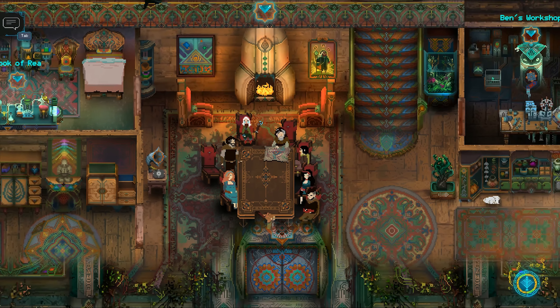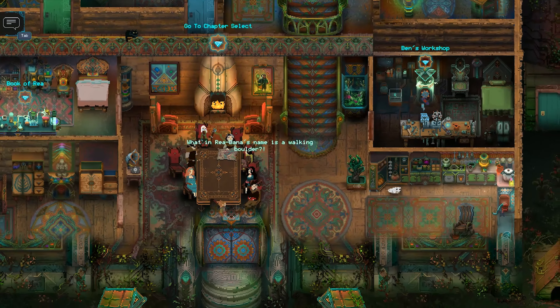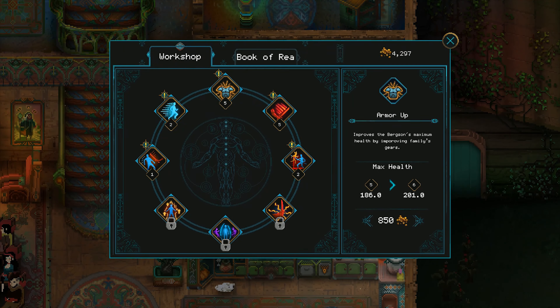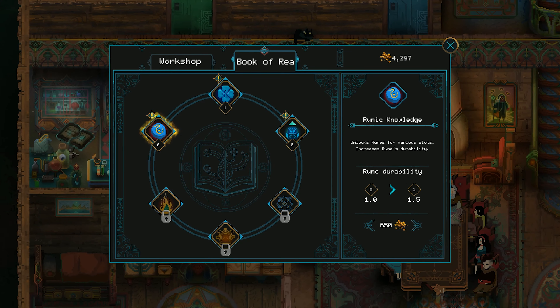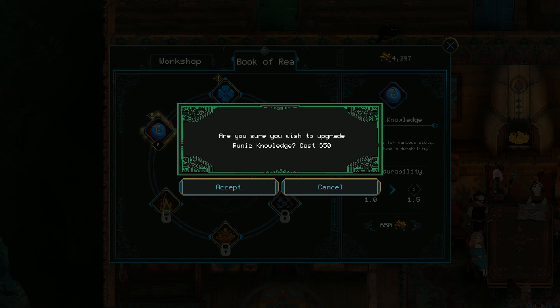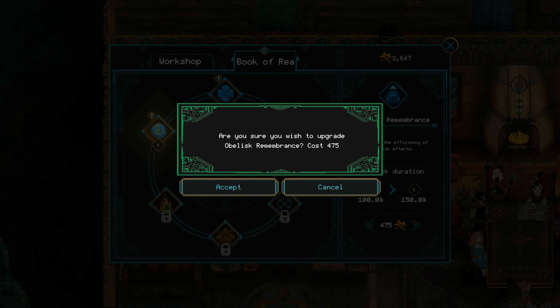There are also special consumables that allow you to respec your characters at any time. All of these extras make combat move much faster and look more dynamic, because the animations of the various explosions and abilities are simply beautiful, which is in tone with the overall art direction. Children of Morta looks gorgeous. It's true that in the dungeons you see mostly the same walls and stuff, but when you're between runs, the family house and its surroundings are quite stunning.